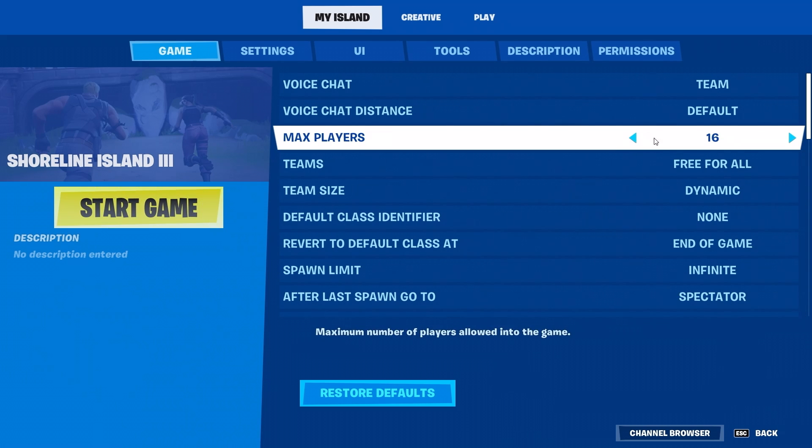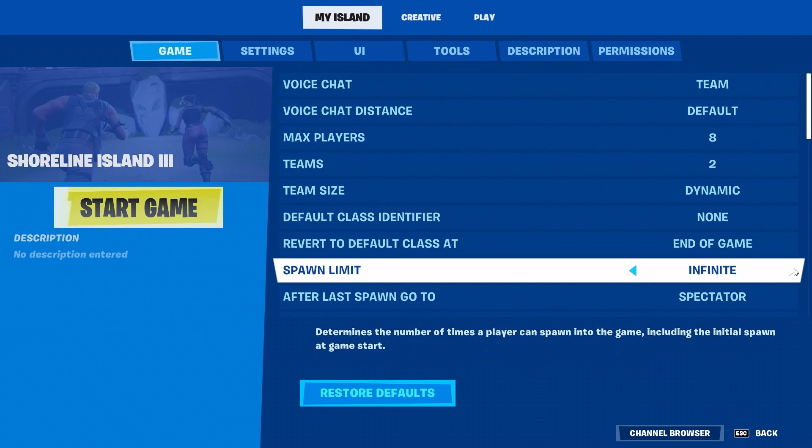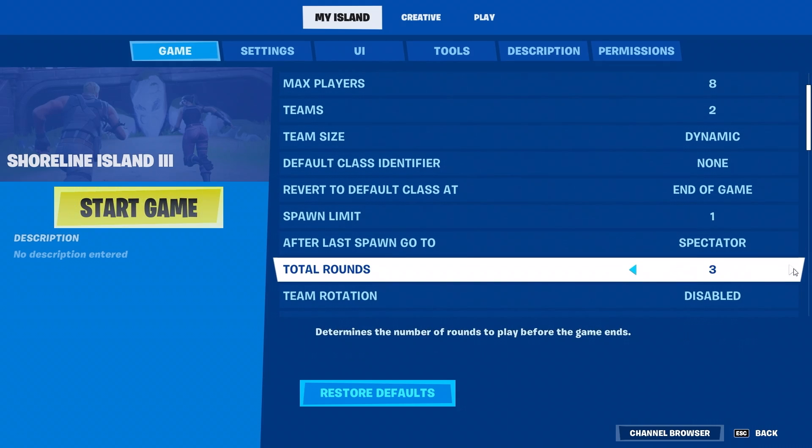Set your max players to the amount you want — eight will work. Go ahead and set the teams to two. To keep those rounds moving quickly, set the spawn limit to one. This way, when a player is eliminated, they become a spectator until the next round begins. Pro tip: selecting an odd number of rounds is a good idea to avoid ties — five will work well for this example.